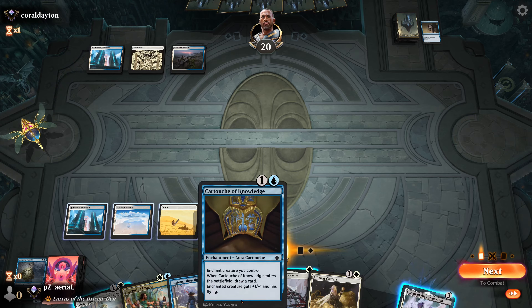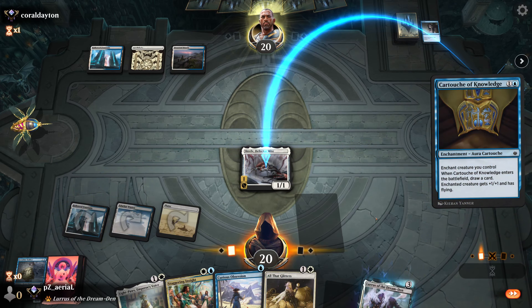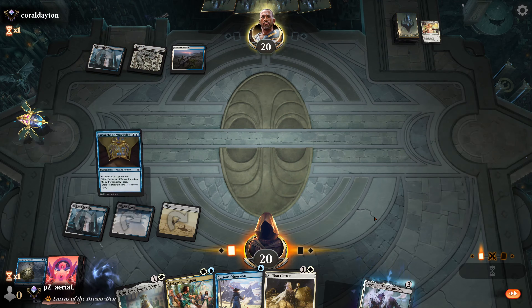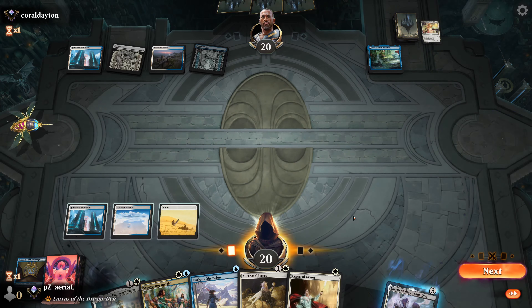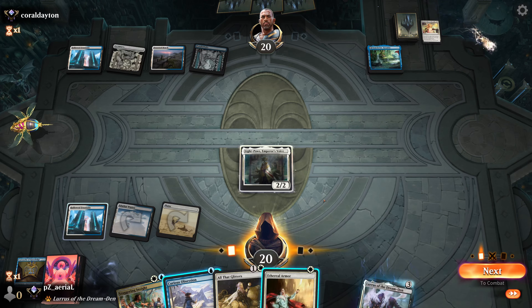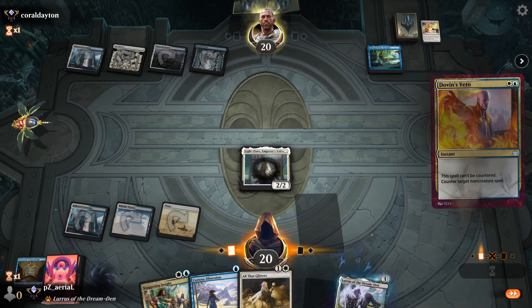I'm thinking we go with Screlv and then maybe redraw off of Cartouche to check our opponent's hand for counter magic — they probably have something like Dovin's Veto. It's a March; they get the two-for-one there and we're going to be in trouble. This is the blue-white matchup we weren't really hoping for. Now I'm going to have to run out Light-Paws, and if they have the counter spell for that, it's going to be tough.